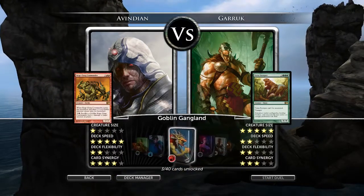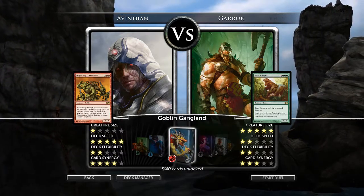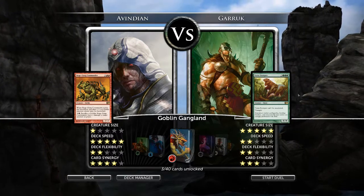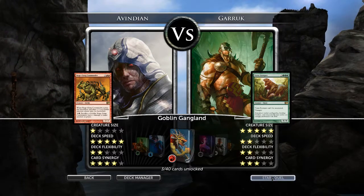Let's play with a red deck. We could try the ultimate speed deck, because this deck creates very, very large creatures, but it takes them a while to get going, so a speed deck like Goblin Gangland might be just the ticket. Let's start the duel and I'll start the clock now.